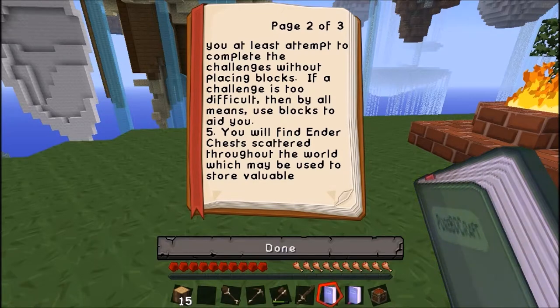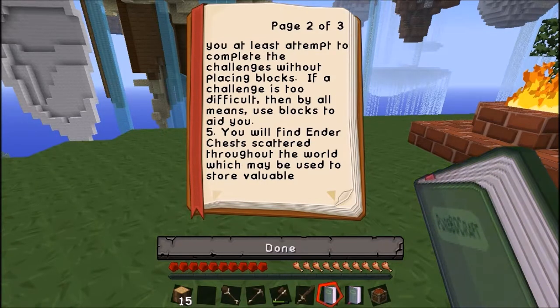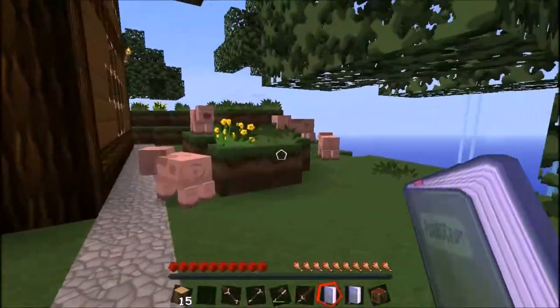You may place blocks anywhere. However, it's recommended that you at least attempt to complete the challenges without placing blocks. If a challenge is too difficult, then by all means use blocks to aid you. You will find ender chests scattered throughout the world, which may be used to store valuable items before attempting a challenge. Most importantly, have fun and may the eater be with you. Okay, that's pretty straightforward.